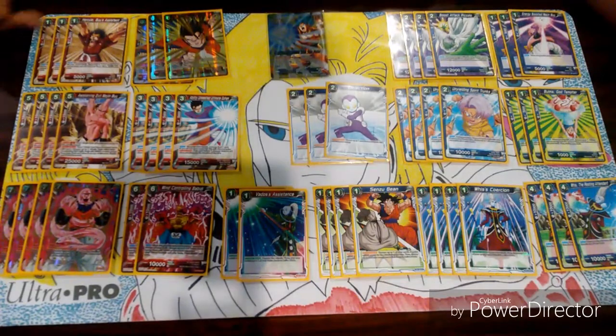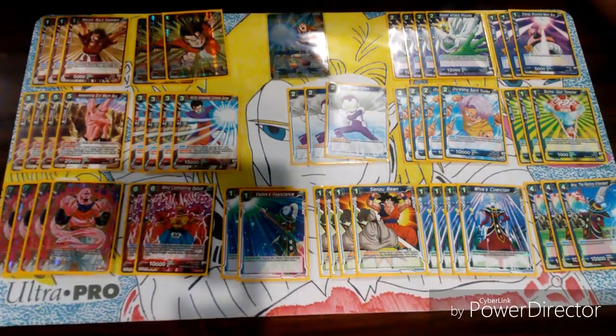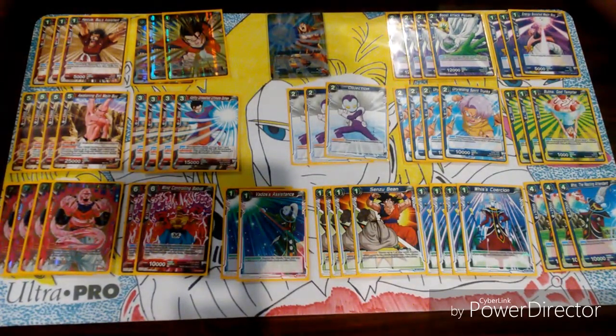We're running Hercule. When you play him, you check the top 7 cards and you get any Majin Buu that's red — keyword red — and you put it to your hand.